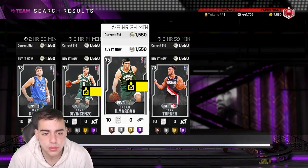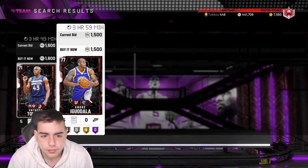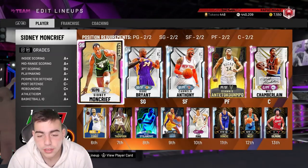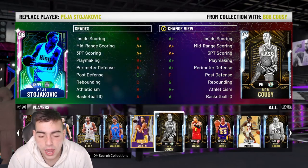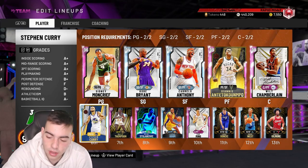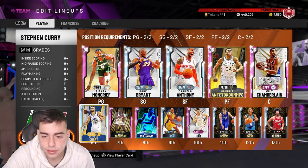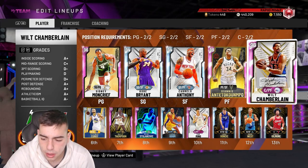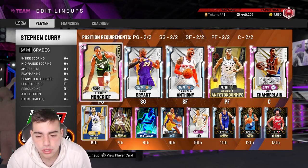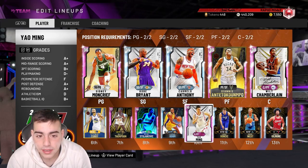We're going over the auction right now. The diamond filter is the main one. Silver filter might be decent, heat check filter is okay too. Honestly, the only way I make my MT is investments. Every single one of these cards were investments. Over the last three weeks I made over a million MT — I'm not gonna lie, I've been grinding hard. This week alone I probably made 500k from all the investments I made.